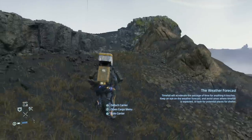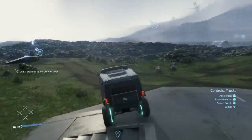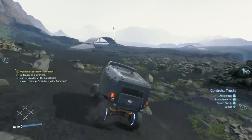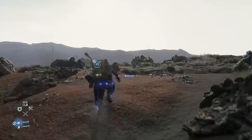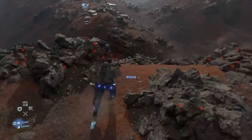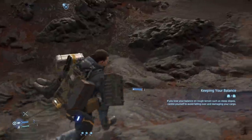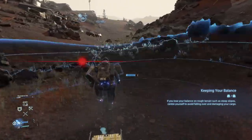As you gain access to bikes and trucks later in the game, you may be tempted to leave the floating carrier behind, but trust us, it still has its place. Trucks really need roads or wide open spaces to be truly useful, as a lot of Death Stranding's environments simply aren't suited for transports of that size. Bikes are better, though they don't give as good protection from the rain. Sometimes it's just better to use a carrier and your own two feet.